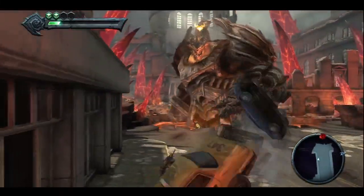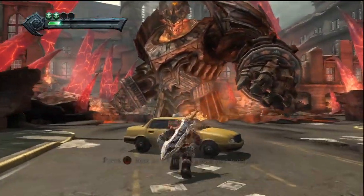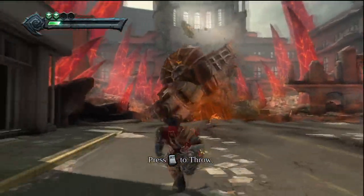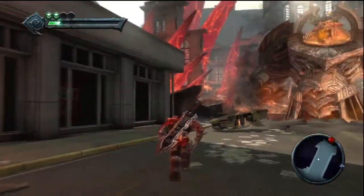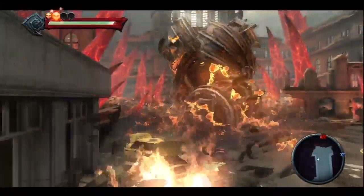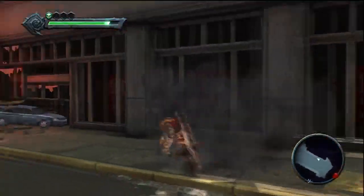He has three types of attacks. The first one is where he'll throw cars at you like that, so just grab a car, pick it up, target him, and throw it. Then pick up the other car — he'll always throw down two cars at a time — and hit him in the face with it again.